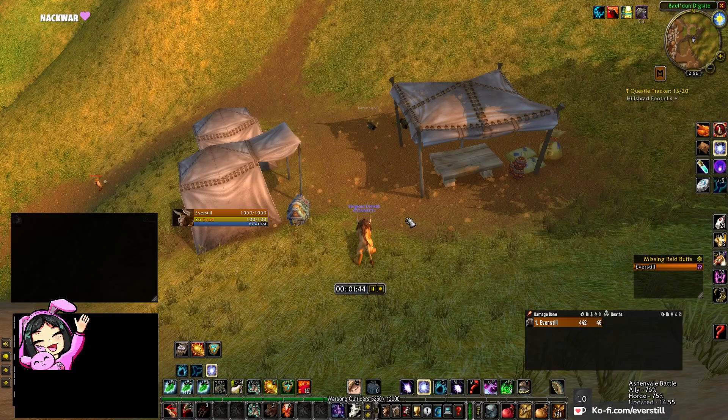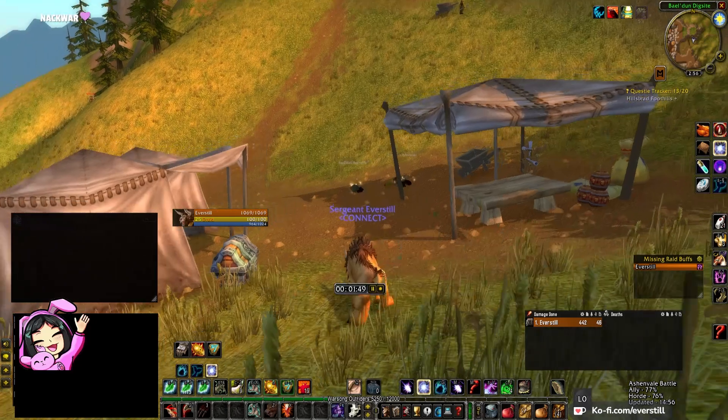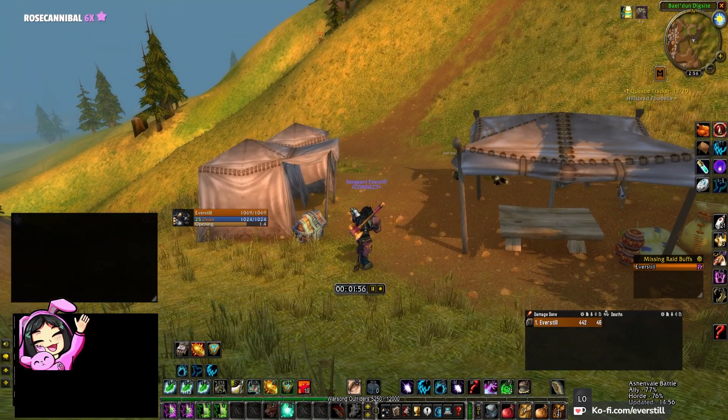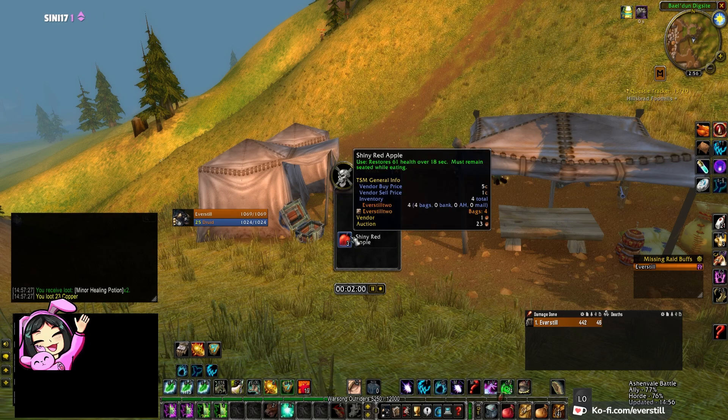There is a huge chance that there is a chest in this little camp right here, which should right now drop the supply box. No, someone has already looted it and left it empty.